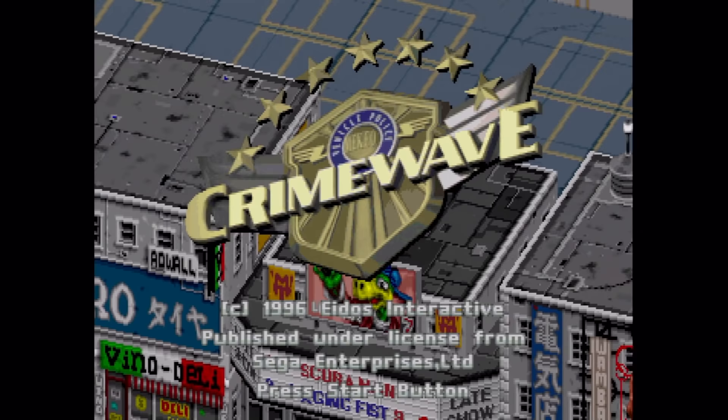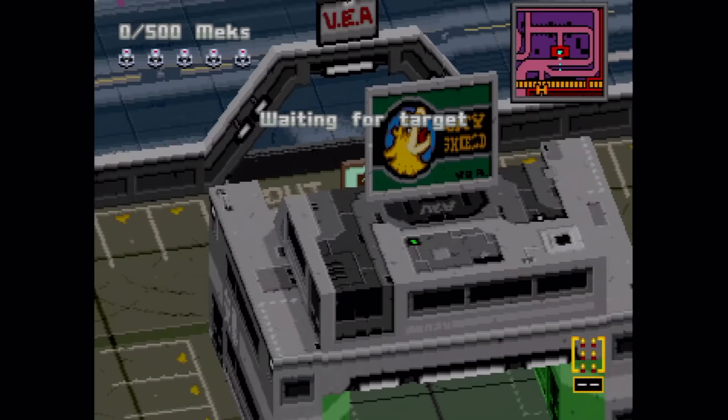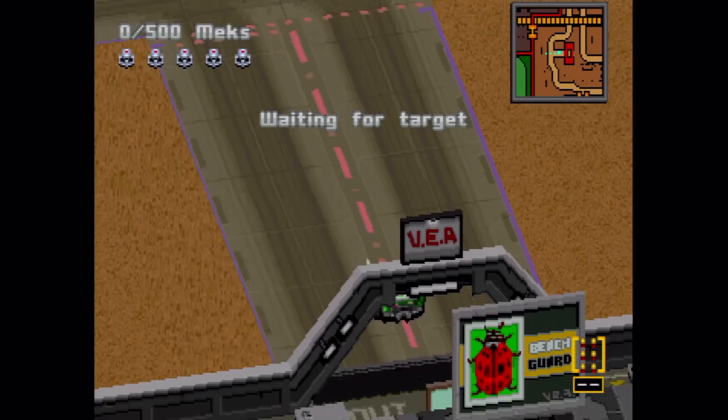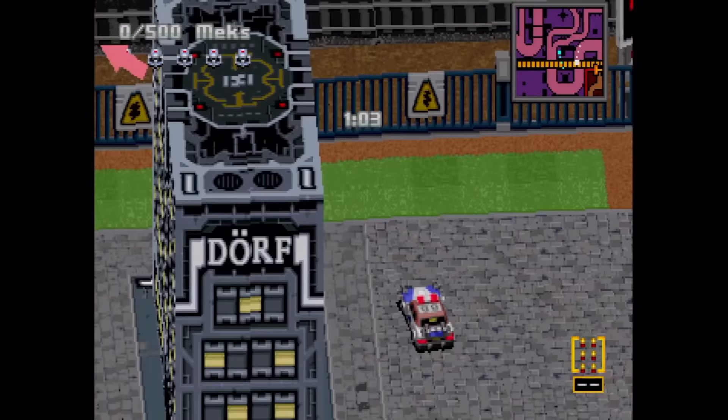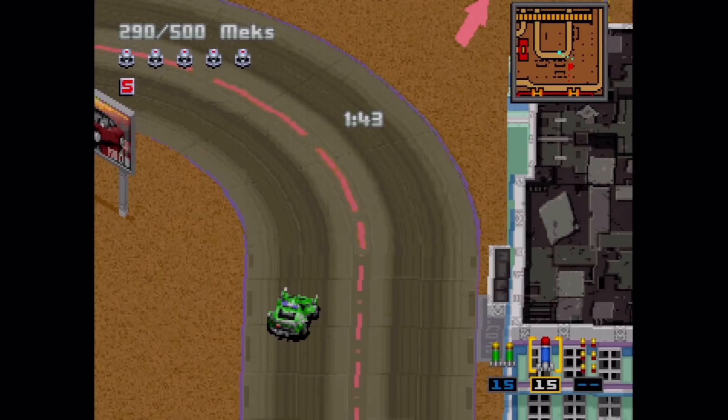This is Crime Wave, an exclusive game on the Saturn from Eidos. There's a rash of crime on the streets and you, as a bounty hunter, need to stop it. The game is played in your car with a rotating isometric view, which does no favors for the gameplay. You start out just driving around while the game figures out a target car for you. Once that happens, you follow the red arrow to wherever it points, but getting there is not easy thanks to the isometric view.